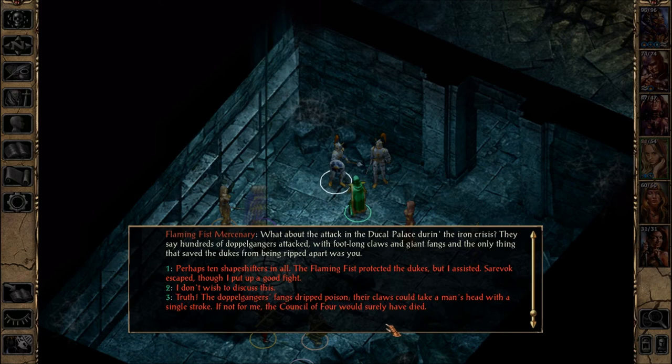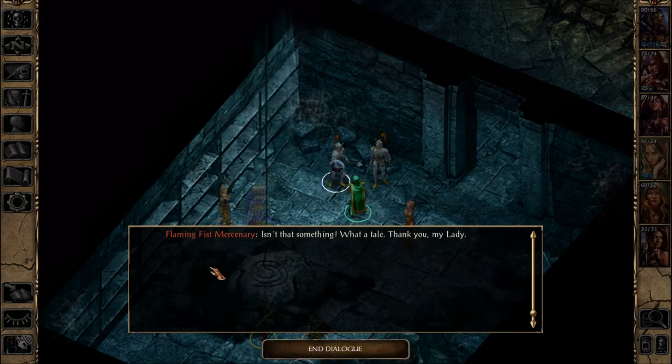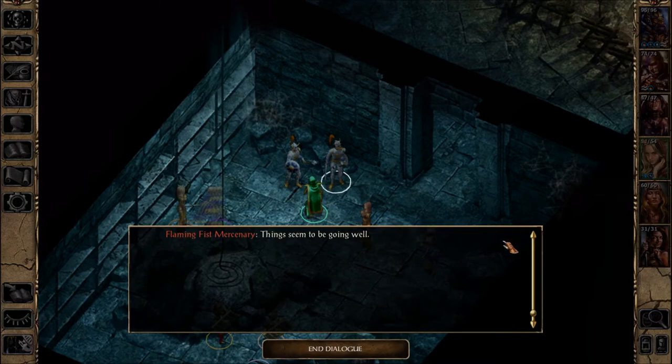The mercenary recounts the doppelganger attack in the Ducal Palace — the Flaming Fist protected the Dukes but our character assisted. Sarevok escaped, though she put up a good fight. The mercenary keeps saying the same things — 'isn't that something, what a tale.' He seems excited to be speaking with the hero of Baldur's Gate. Things seem to be going well.